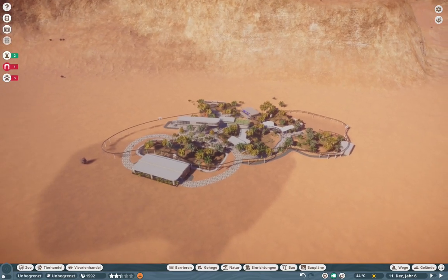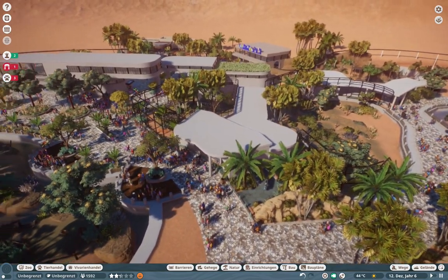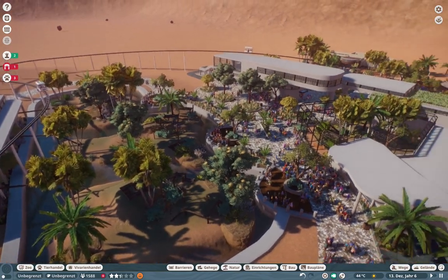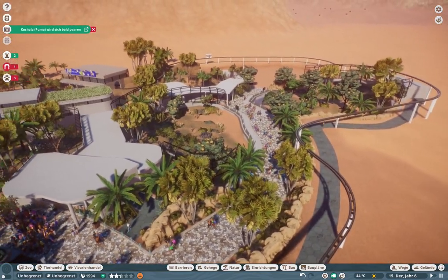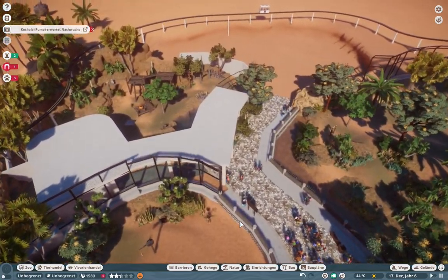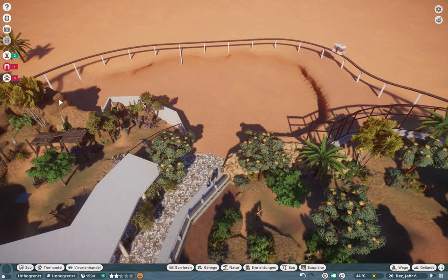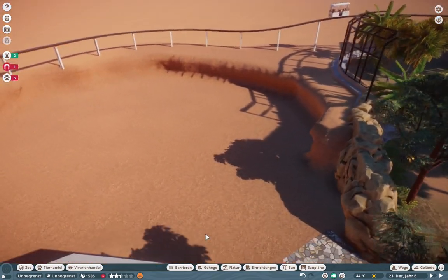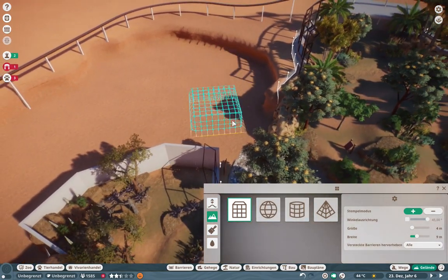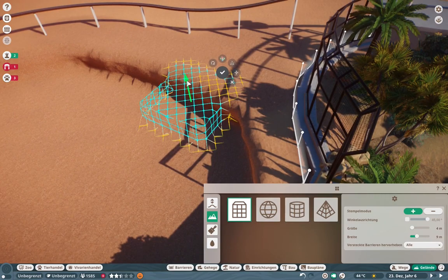Hello guys and welcome back to our Arizona Adventure Park. We are in episode seven, and we are going to build again in our big cat canyon. But I decided we have to change the name — it's not the big cat canyon anymore because the only big cat we have in this canyon is the Bengal tiger right now. The cat we are building for in today's episode is the smallest cat we already have in this game.